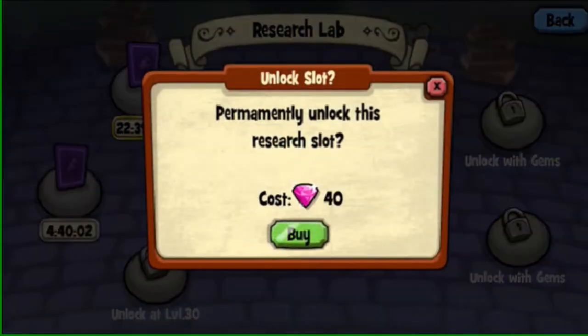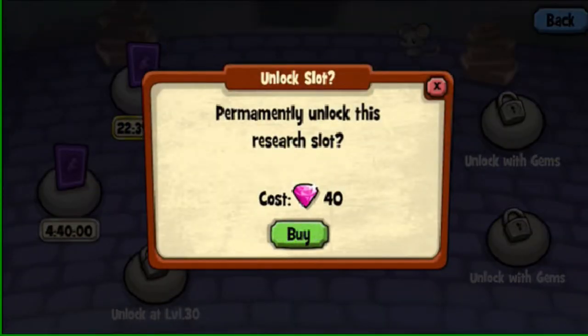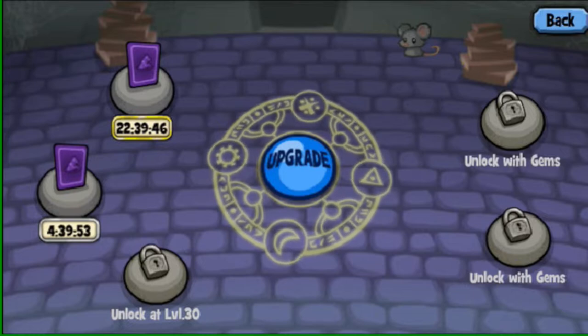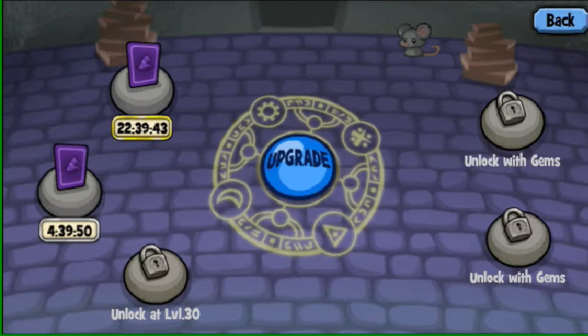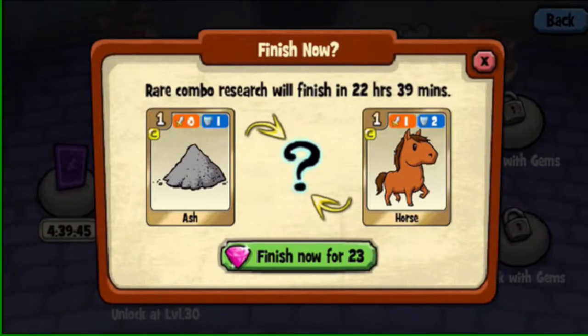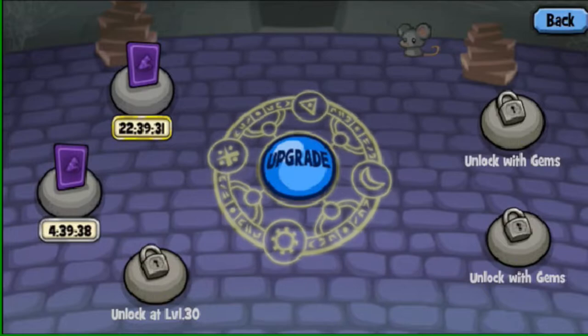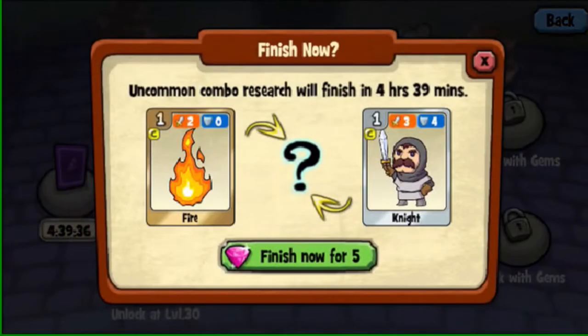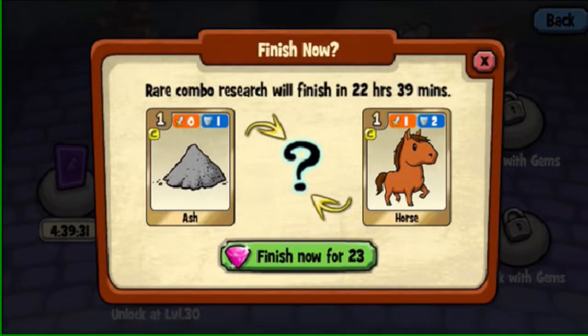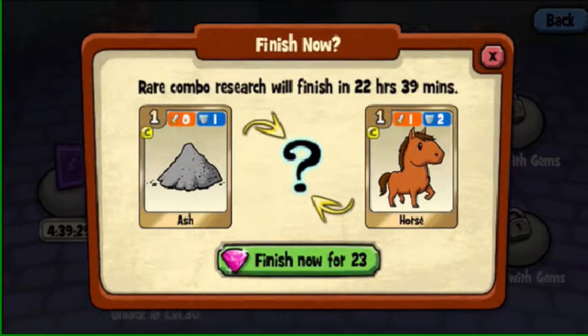Research. I wouldn't unlock extra research slots unless you're spending a lot of money on this game, because you will get a lot of backed-up research if you are spending money. Otherwise, you're going to be done researching in like five months. Also, you always want something researching early on — so long as it's a gold combo. You can have a few silver combos, but they aren't that useful. Also, this particular gold combo in my example — don't follow it, it's pretty bad.